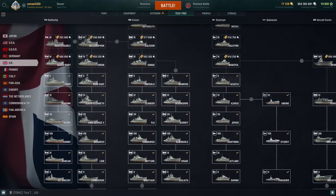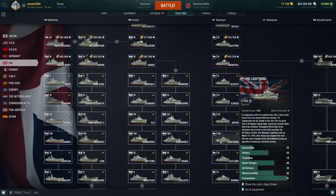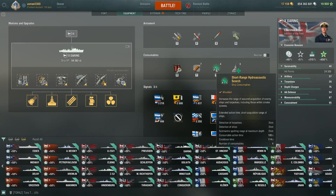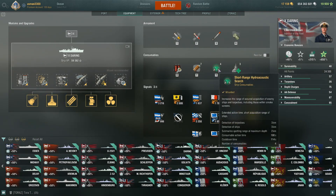If you go from this whole line — from Cossack all the way to Daring — they all have short smokes, and these ships also have really decent gun power as well as a really good tool to catch torpedoes and destroyers sometimes, and that is long-range hydro as well as a heal.